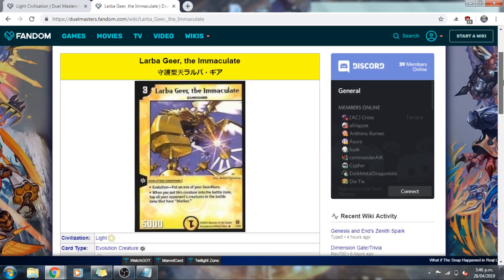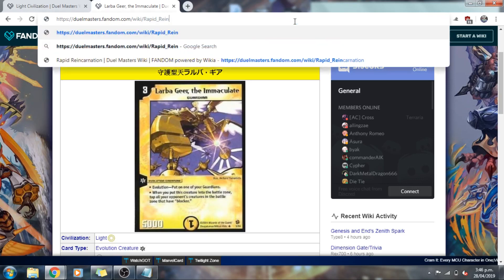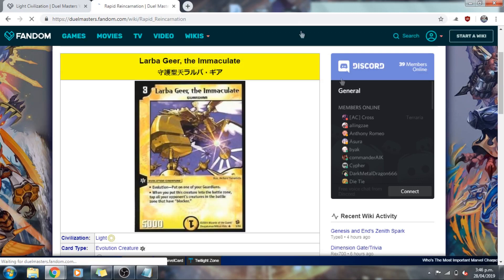Another honorable mention is Larbgear the Immaculate — a super neat card with a good race, great stats, and an excellent effect. It's great for closing out games and really helps rush decks a lot, which is obviously a good thing. However, in terms of versatility, we think it is a little lacking since the card kind of just fits into one or two archetypes — rush or aggro style — and in comparison to the other cards that made the list, it just didn't seem as versatile, so sadly we had to leave it off.